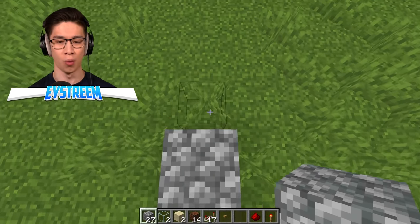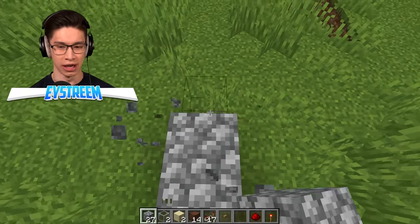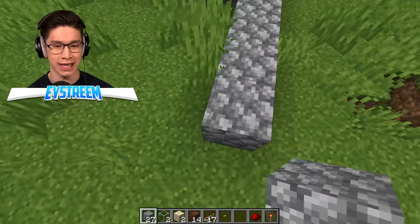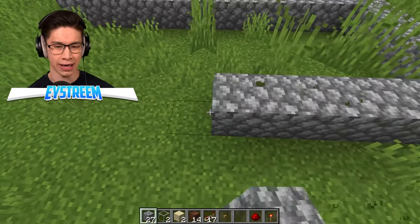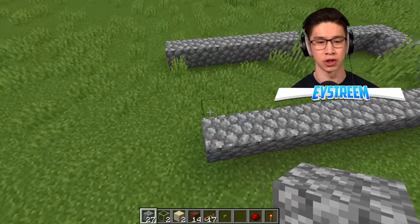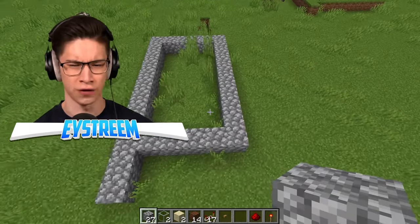First off, we're going to build out this going 12 blocks in one direction, then 6 on the other way, and then bring this all the way back. We're basically creating a giant version of this repeating redstone circuit, but we're going to leave two blocks here and connect it like so. So you've got a little bit of a pattern.